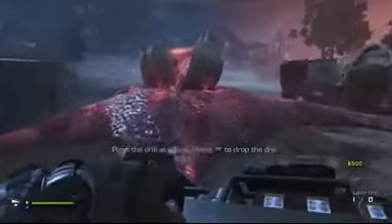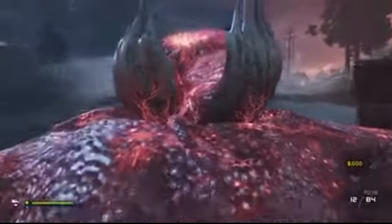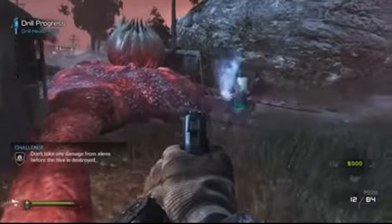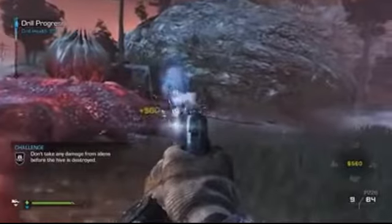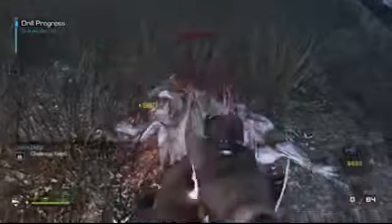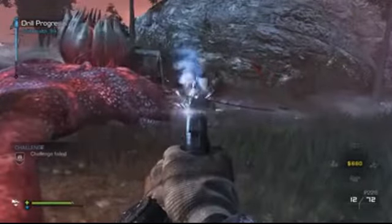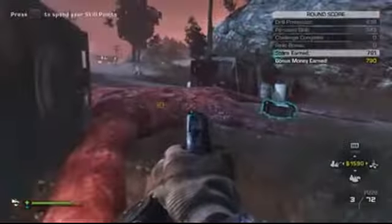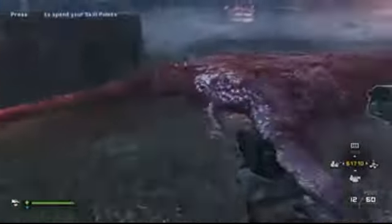First step, you're gonna pick up your drill and place it on the first alien hive, and it's gonna kill all the aliens. Make sure there's no more aliens or else they'll start attacking you — it looks like it's clear.